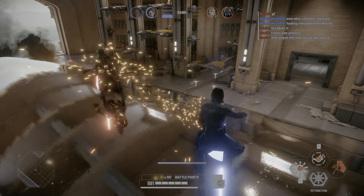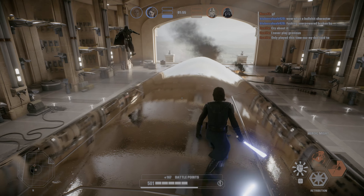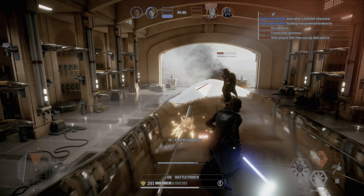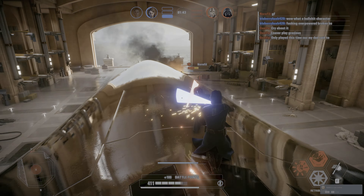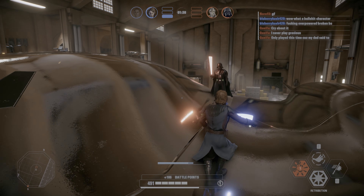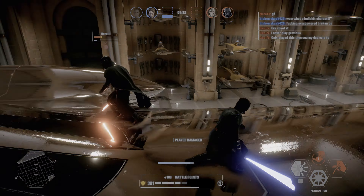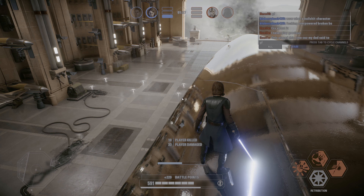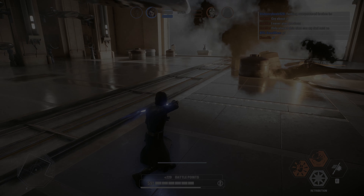He misses with the choke; I dodge behind him but can't get the passionate strike in and he falls off the starship. I block the throw again, dodge through him, miss the heroic might again, and he dodges off the starship again. I manage to get a parry; he gets a parry on me in return so I back off. I manage to pull him from the side — he flies sideways — and I get the last couple hits to win the match. Good game, Darth Vader; I really appreciate you being a good sport.